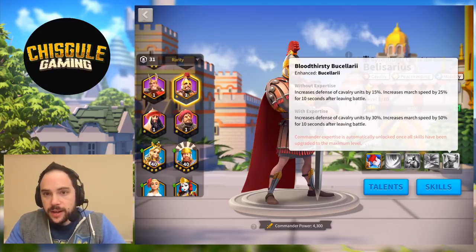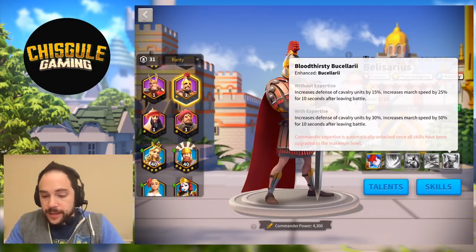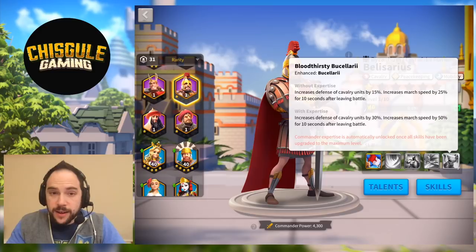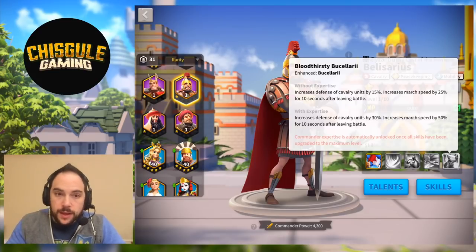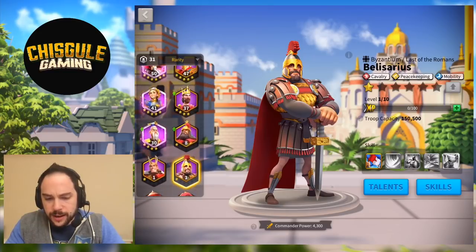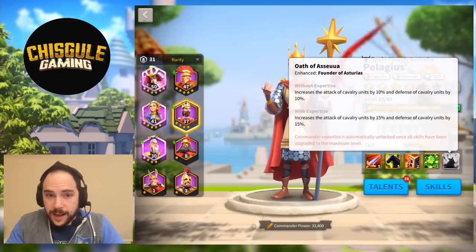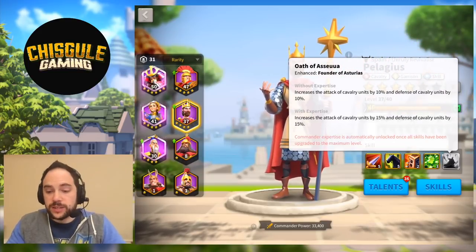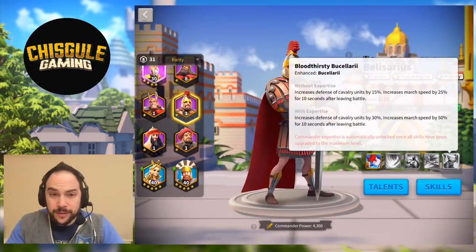The Expertise skill is obtained when you max out all four other skills. It upgrades cavalry defense from 15% to 30% — that's insane. And the march speed bonus goes from 25% to 50% for 10 seconds after leaving battle. I want to call your attention to something: Pelagius's Expertise skill gives a total of 10 percentage points of stats — 5% attack and 5% defense — but over here you're getting 15% defense and more. That's really strong. That's exceptionally strong.